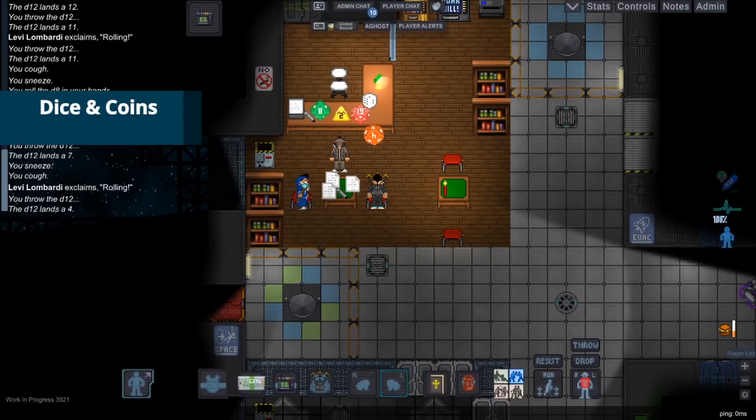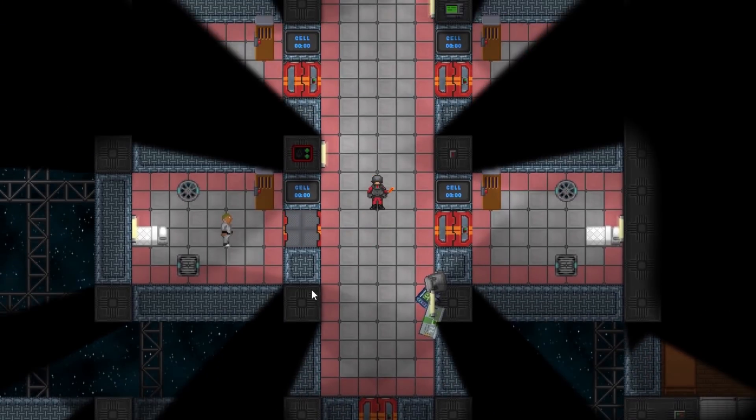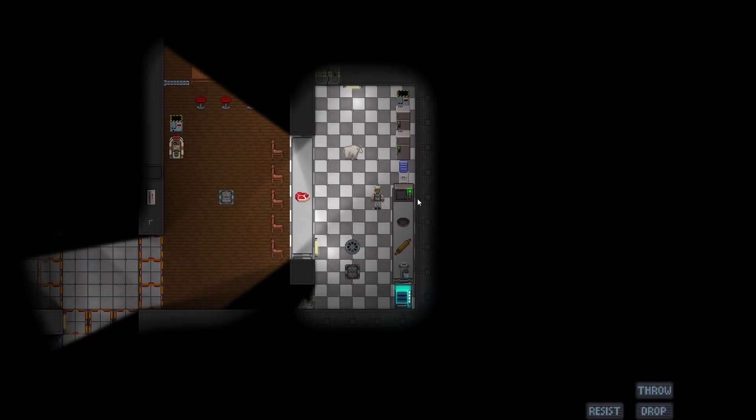Rollable dice, tossable coins, and action figures have been added. Play a game within the game! Security brig cells have timers that can auto-unlock cell doors after a set time has elapsed. Microwaves have timers as well. Make sure to set a time and press the green button to get cookin'.